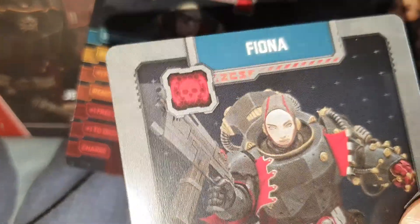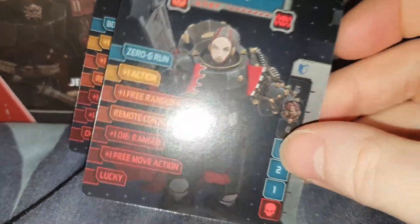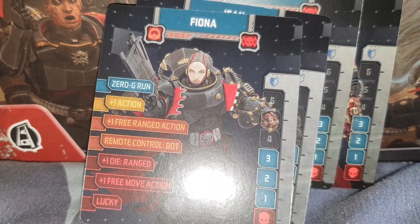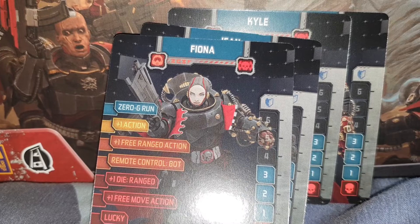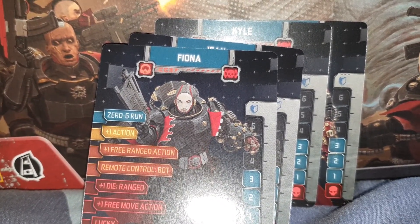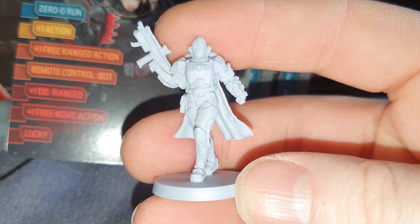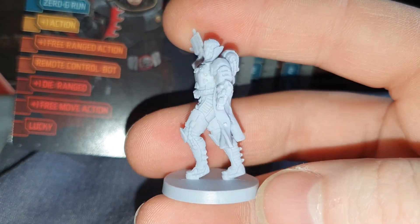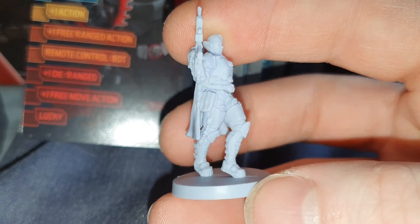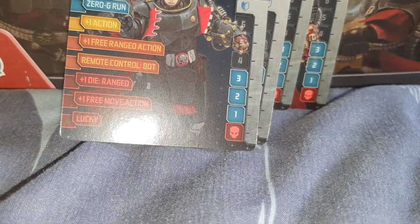Just two more to look at. We have Fiona and her stats — she's got some headgear on and a gun up in the air, so I'm assuming this is Fiona. Come on camera, focus — thank you. Sure there's a lot of detail in these miniatures, and obviously when they're painted they're going to look pretty damn good.